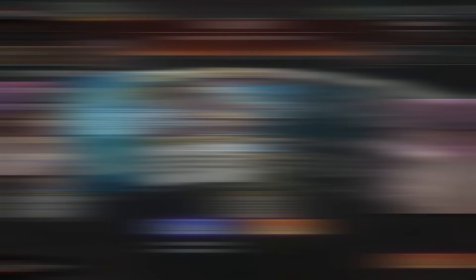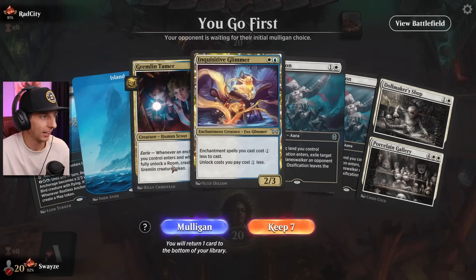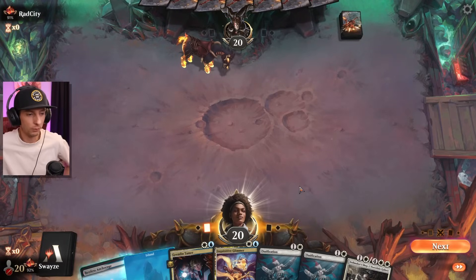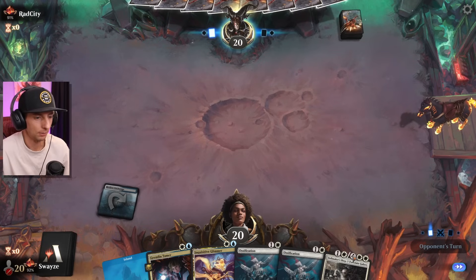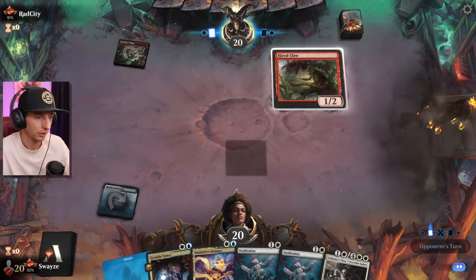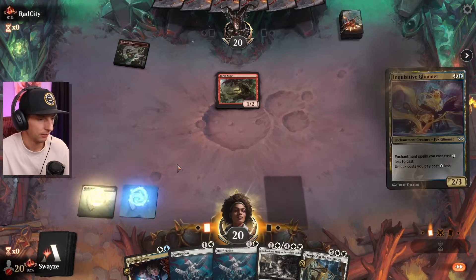Today we're taking a look at Azorius Enchantments — this deck is actually kind of crazy. The only thing we had to worry about in Standard is the mono red deck, which is why we added not only a lot of removal like Ossification and our other enchantments, but we've got High Noon. If we can find High Noon against mono red players we typically don't end up losing too many games.